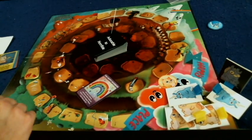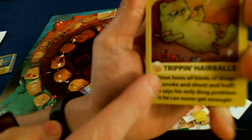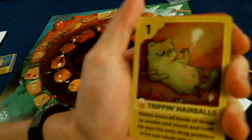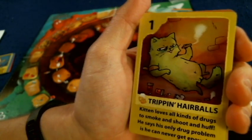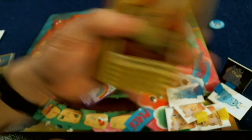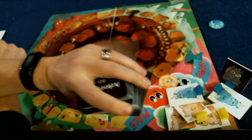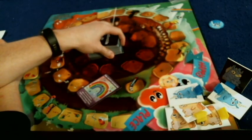Another thing to mention about the cards: this is designed from the ground up to be a drinking game if you'd like. A lot of the cards will have a little beer icon on them — if you play a card like that, everyone takes a drink. Let's just read a card: Tripping Hairballs. Kevin loves all kinds of drugs to smoke and shoot. He says his only drug problem is he can never get enough. Most of the cards are going to have rhymes like that, and all of the cards are unique.